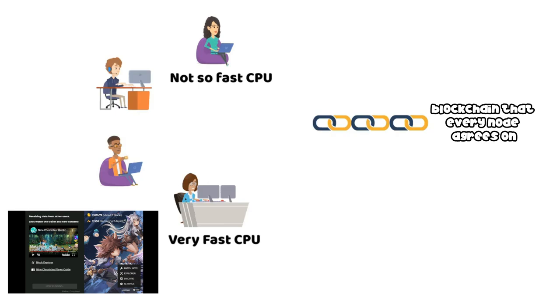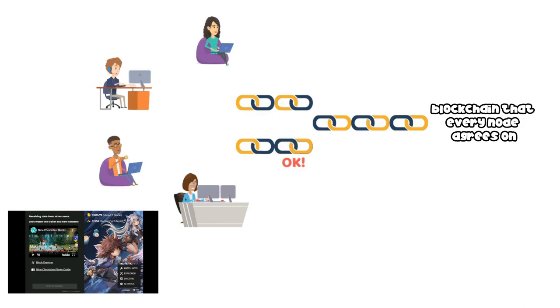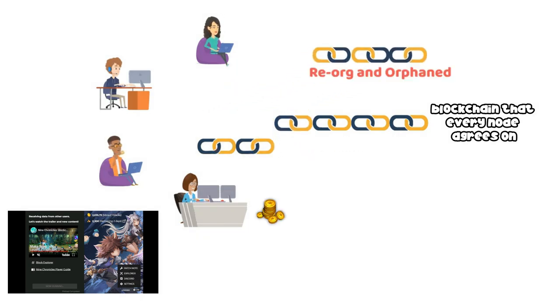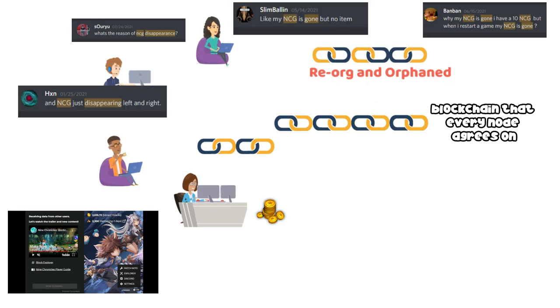Everyone is mining from the launcher — some have fast computers while others have slower ones. Two persons are mining the same block: the one on top and the one at the bottom. As they are still trying to solve the block, their blocks are not added to the main blockchain yet. Nine Chronicles needs three block confirmations before the block is added. Whoever gets the three block confirmations first will get their block added to the main blockchain.